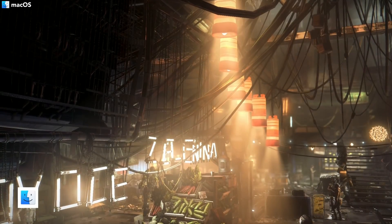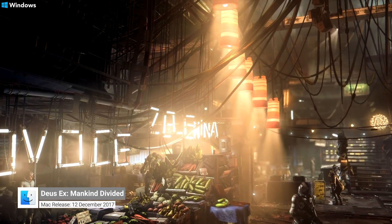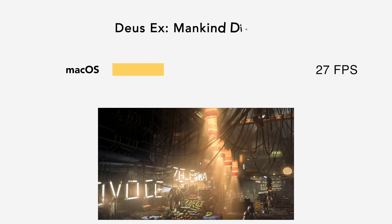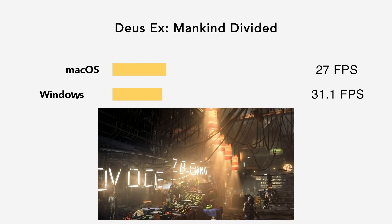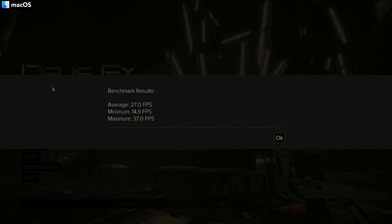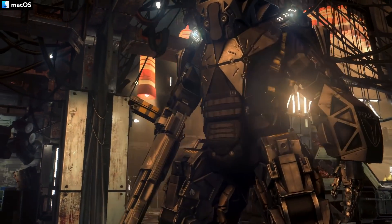Next, we have Deus Ex: Mankind Divided. This game is incredibly demanding, as macOS only receives around 27 FPS, and Windows 10 receives 31.1 FPS. Still, it's a great feat that Feral Interactive were able to port this game to our system, and if I played it in low settings, it is perfectly playable.